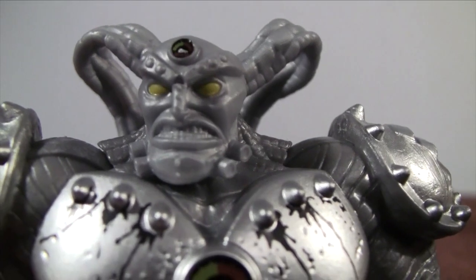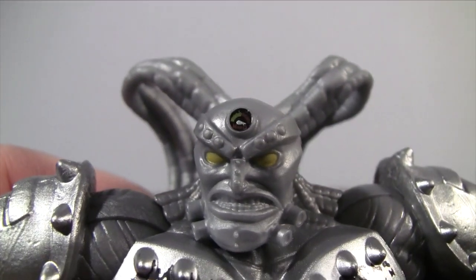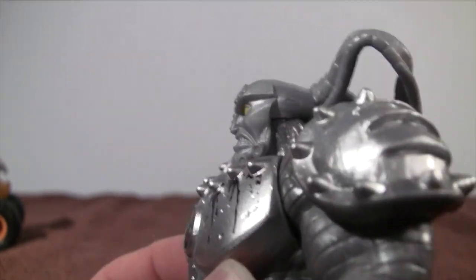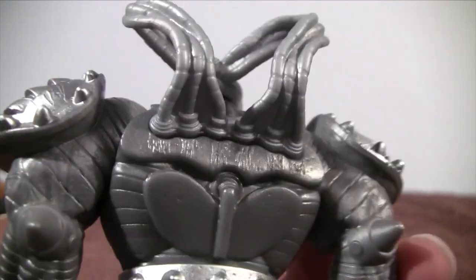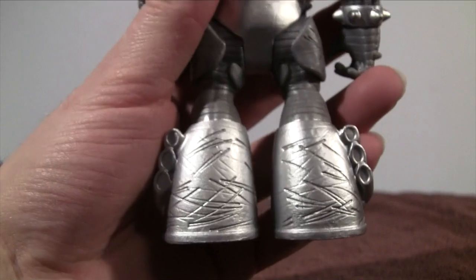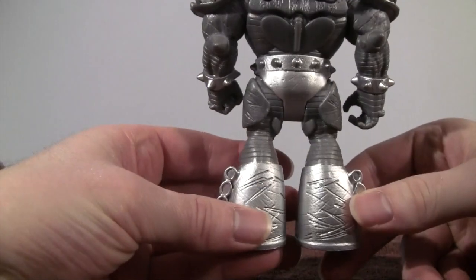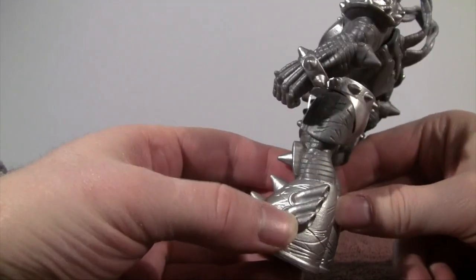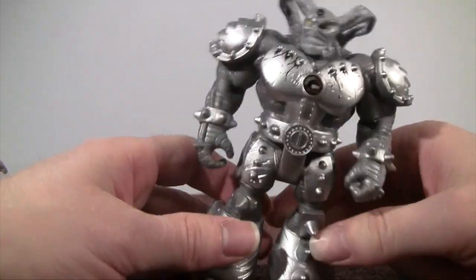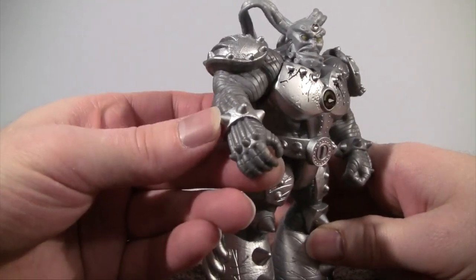His face looks pretty cool — yellow eyes — and on top of his forehead he has the Max D logo as well. He has wires coming from the back of his head going into the back of him. In the back you can see a lot of scrape marks on his feet area, and it also looks like a piece of an engine. Around his wrist he's got more spikes.